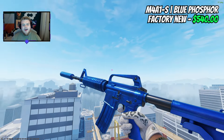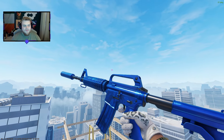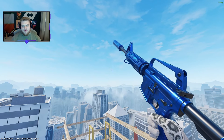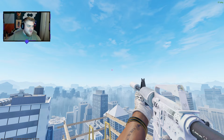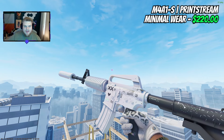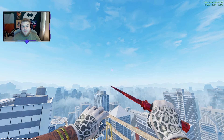For the M4A1-S, I went with the Blue Phosphor. A Hot Rod would also fit — it works with the Ruby — but I love that the Blue Phosphor gets the color all the way down the magazine. It looks incredibly sick. Another reason I picked the Snow Leopards is you can see how nicely they offer a base to show off the skin. It's around $540, which is insane. The cheaper option would be a Print Stream in minimal wear for $220, but the Blue AK and Blue A1-S standing out together is really nice.